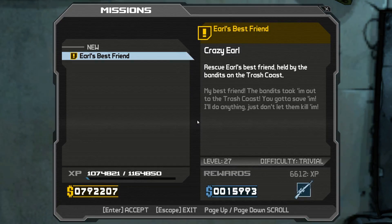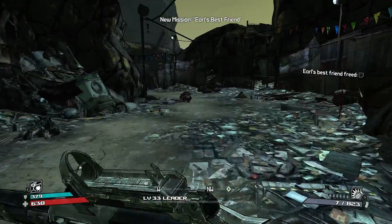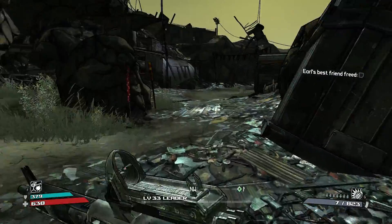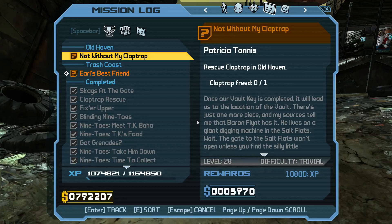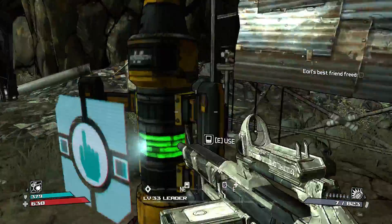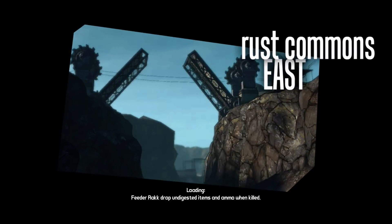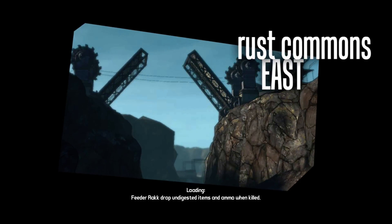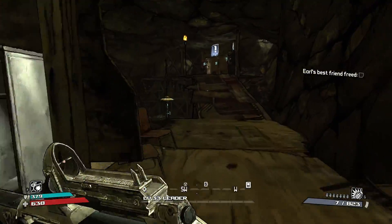We gotta rescue Earl's best friend held by the bandits on the Trash Coast. We'll do that after we head to the Middle of Nowhere bounty board and check that one out. Once we get that checked out, I think we gotta go to Old Haven — so we'll see which one has the lowest level requirement. We got two quests going on right now; the bounty board should give us at least one more, hopefully more.